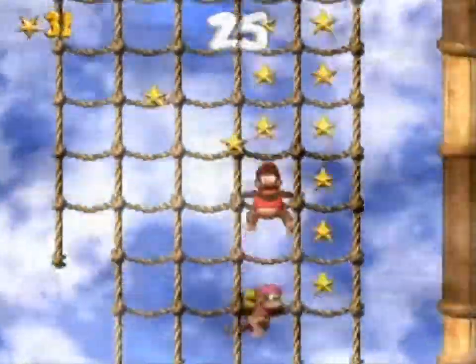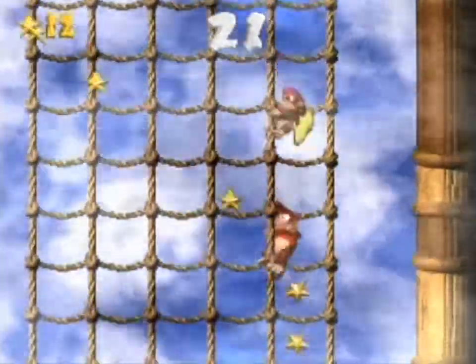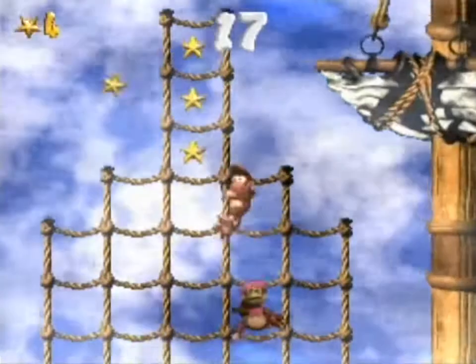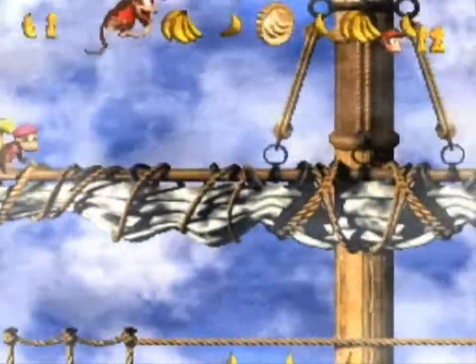Just make sure you don't fall off the edge or fall off the bottom, because that would be death. That's one of the biggest differences in this game — in the previous game, for 100%, you needed to enter a bonus room but whatever you did there didn't matter. Here, it actually means something.